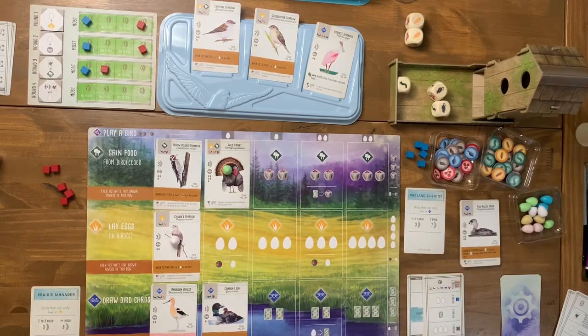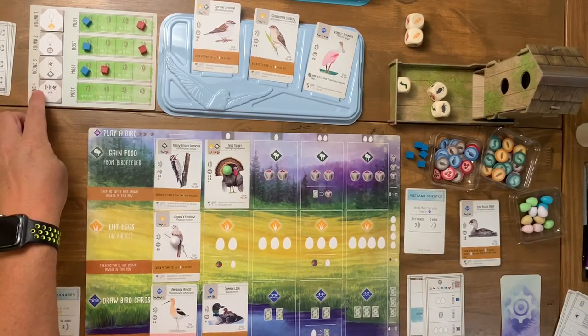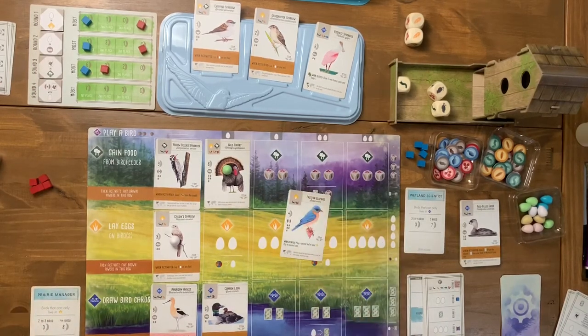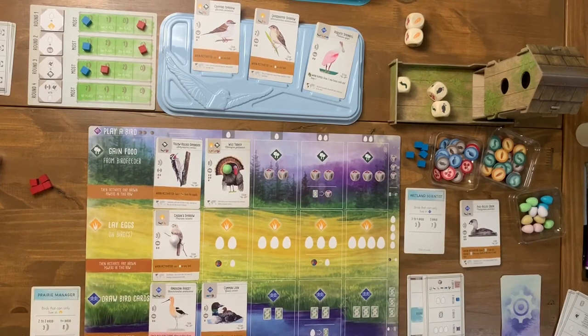Round four scoring looks for birds with a specific nest type. I only have one bird in my whole setup that would count. I need cherries to get the other birds I want to play. The face-up display all gets cleared at the end of the round, so I need to move quickly.